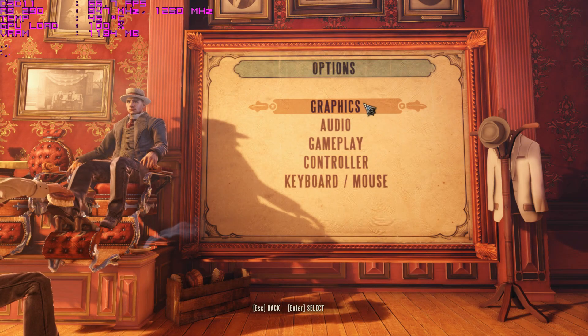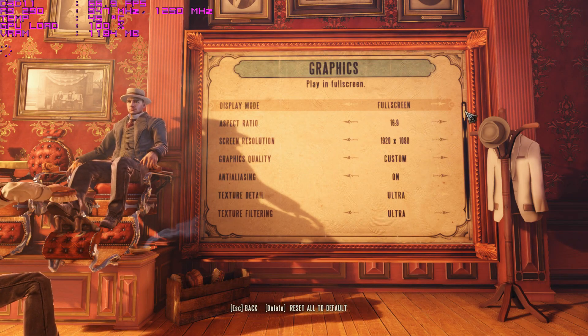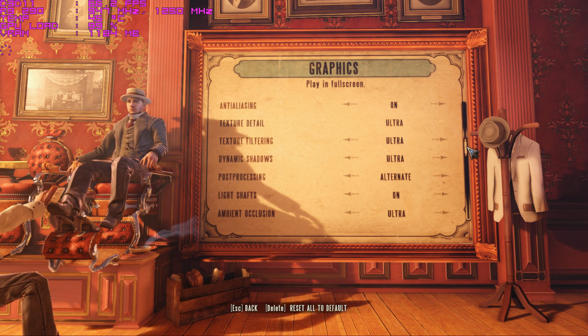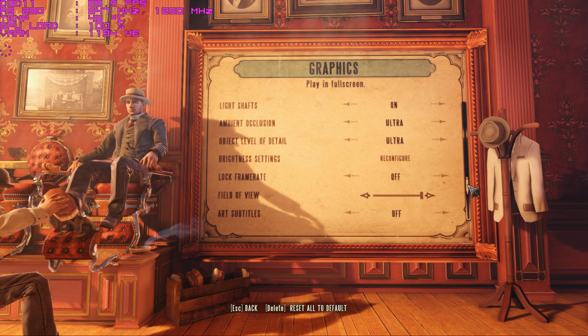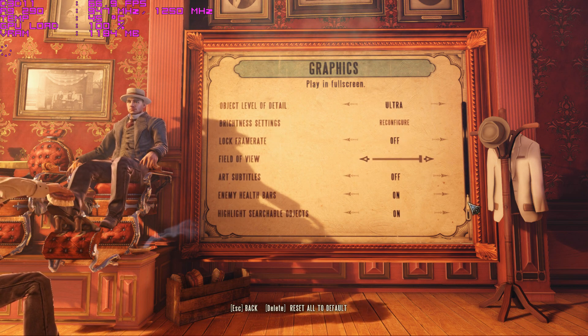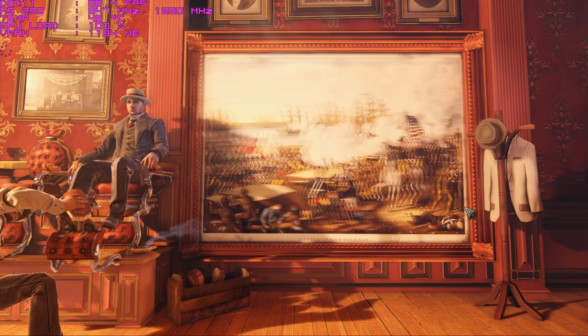Next up is BioShock Infinite. Here are the in-game settings I used — as you can see, all settings are maxed out at ultra. Hopefully this game can show some kind of improvement with an overclocked CPU and overclocked memory.